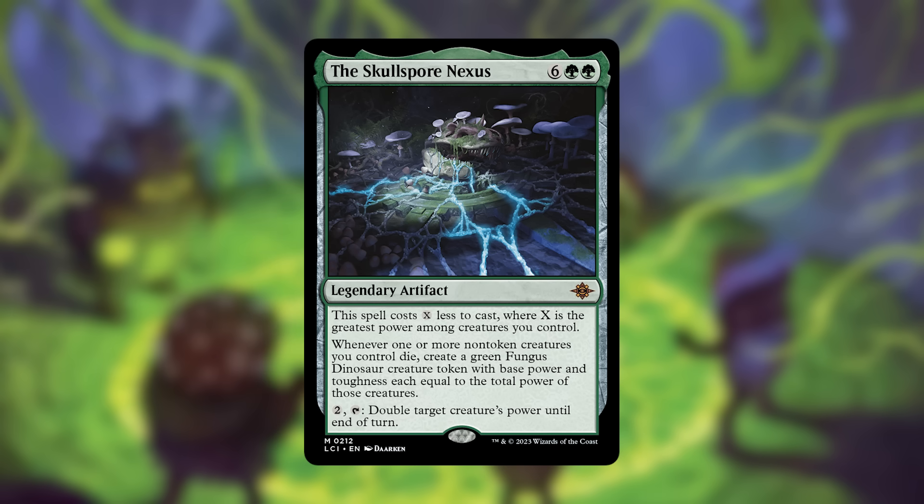It's nowhere near Great Henge in power level but it's still pretty good. All you need is something with 6 power and this becomes a 2-cost artifact. The key thing is it says 'one or more' creatures die — so if three creatures die with total power 12 you make one 12/12, so you're better off having things die individually. The double-power ability works at instant speed, making it hard to block. It's not Great Henge level but still going for $19.99.